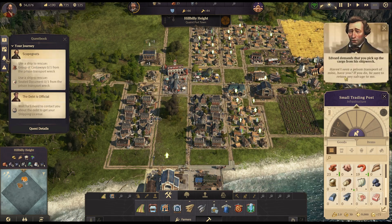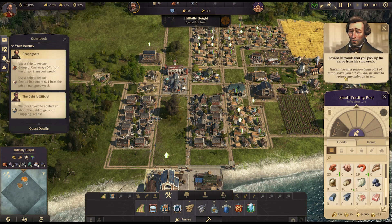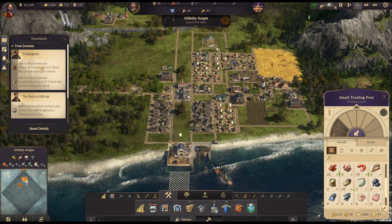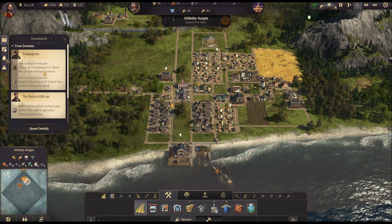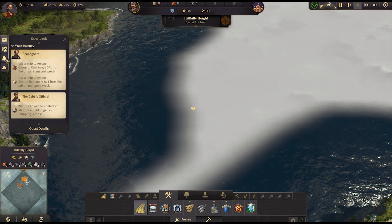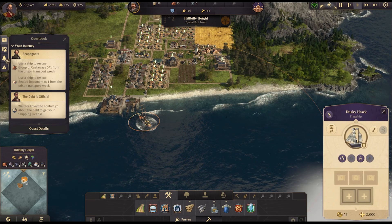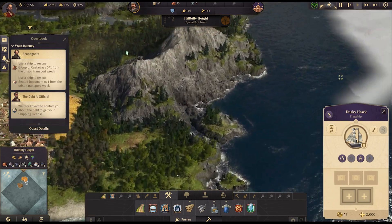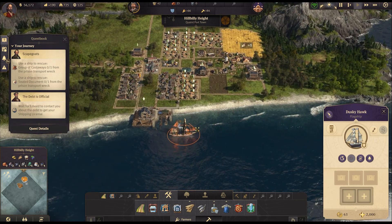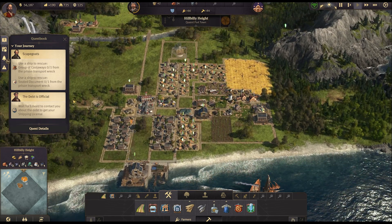Use a ship to rescue a group of castaways — wrong button. The castaways are over here. I do have a ship — the Dusky Hawk, right. Let's start sailing over there. That's the noise ships make. We have 24 bricks — how are we doing on bread? 11 bread, we're close.